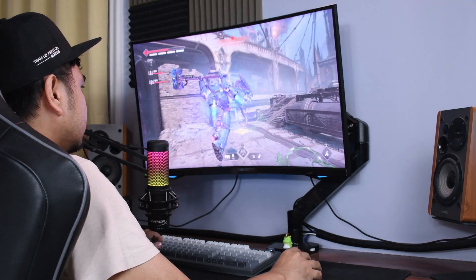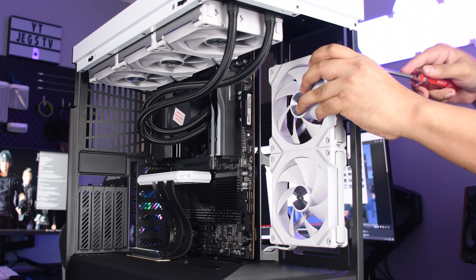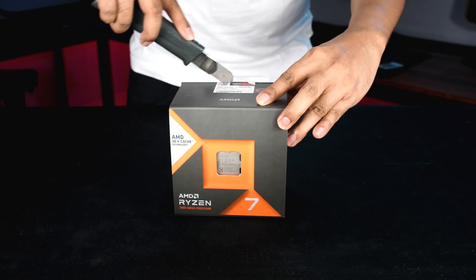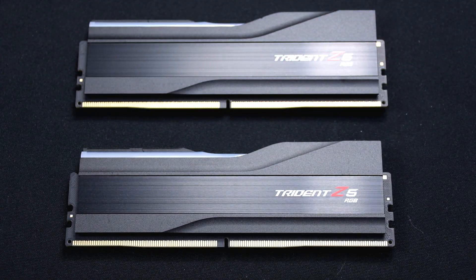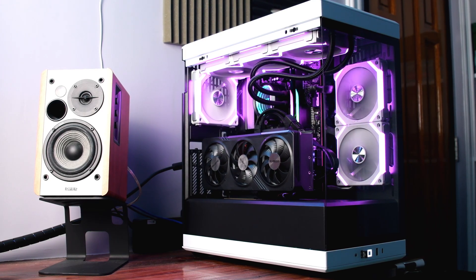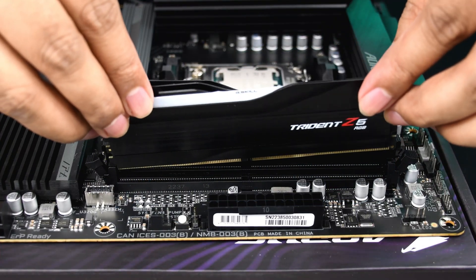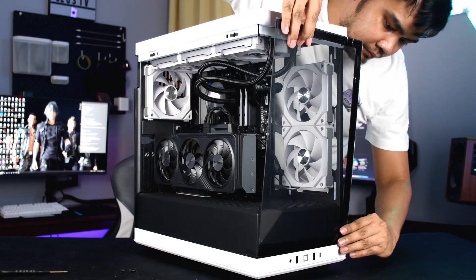For this playthrough benchmark test, we're going to use MSI's RX 6800 XT Gaming X Trio. For the test platform, I used a Ryzen 7 7800X3D with 32GB of 6000MHz RAM. The complete list of parts used in this test will be down in the description, and if you're interested to see how I built this setup, a link will also be down in the description.